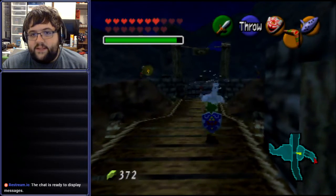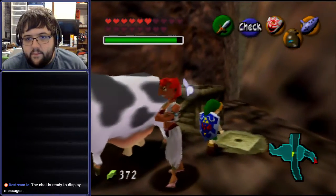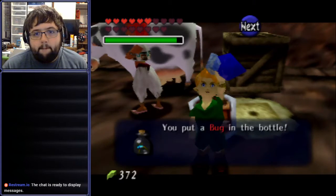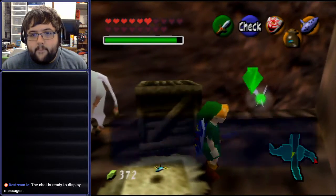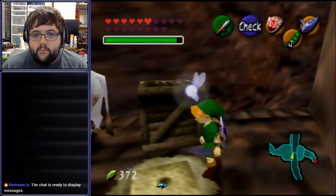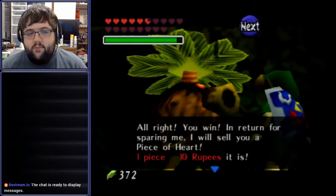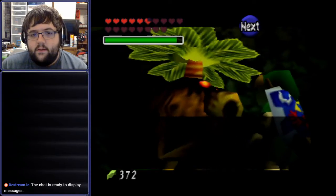The bridge is fixed despite the fact this is the past — I mean, unless it hasn't broken yet. What do we have here? I was right, there is something down here. Alright, so we're under the Lake Hylia entrance right now. This guy's offering me a piece of heart and I will take it.